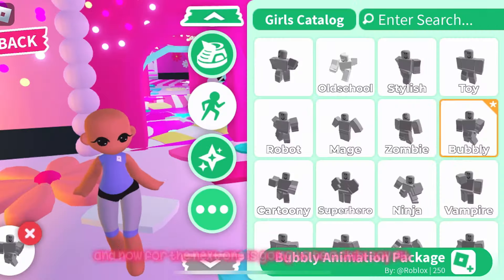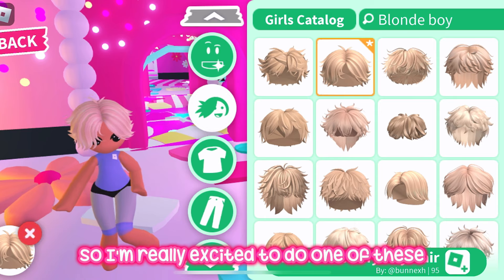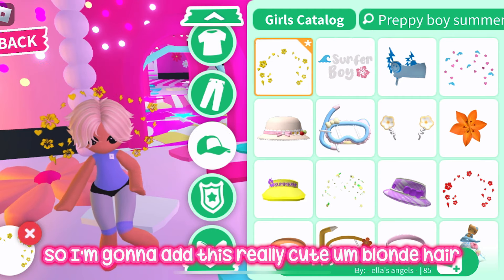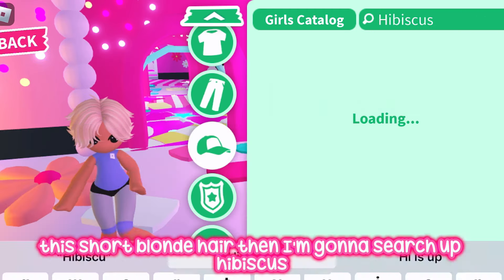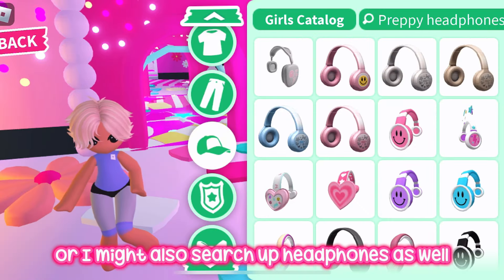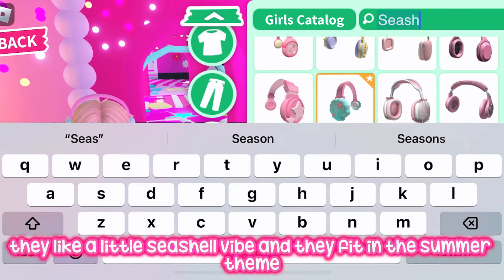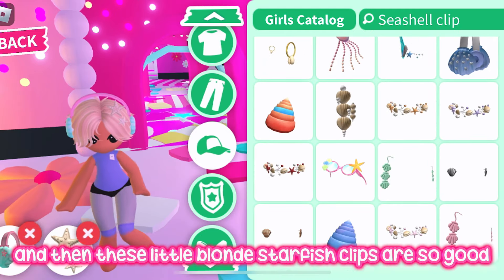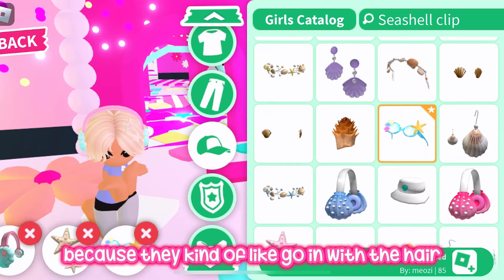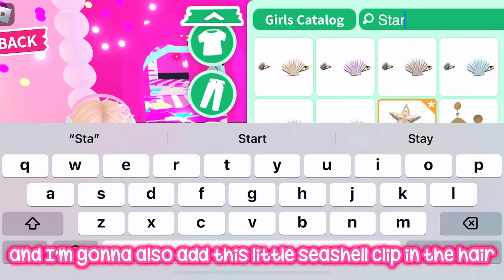Now for the third outfit — a chibi boy fit! I'm excited since I haven't done many of these before. I'm going to add this really cute short blonde hair. Then I'll search up 'hibiscus' and 'headphones' to find cute accessories. I'm liking these headphone ones with a seashell vibe that fits the summer theme. These little blonde starfish clips are great because they blend in with the hair and don't stand out too much. I'm also adding a little seashell clip.